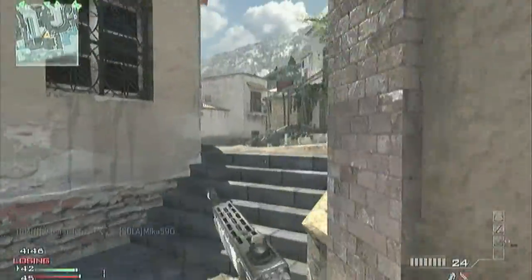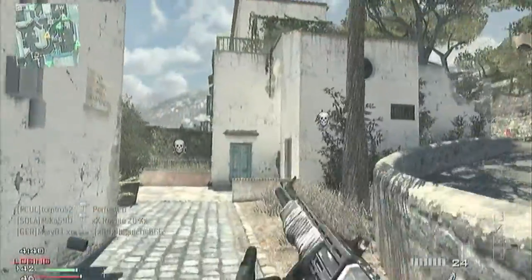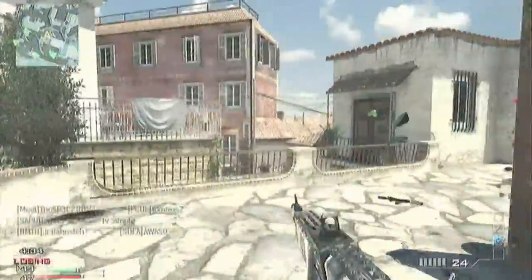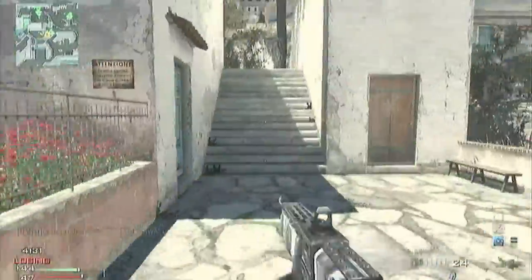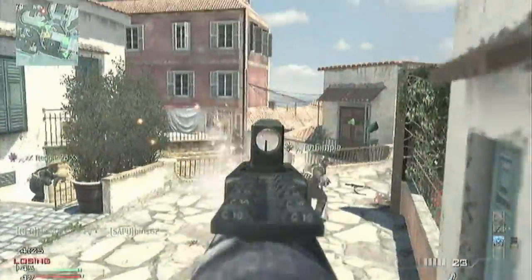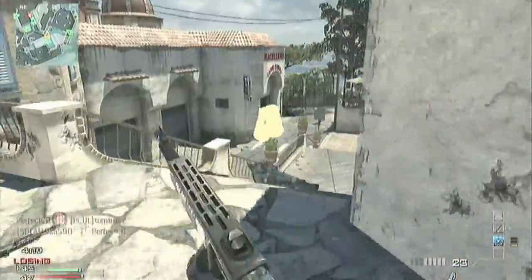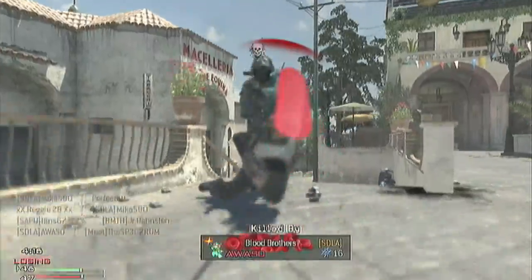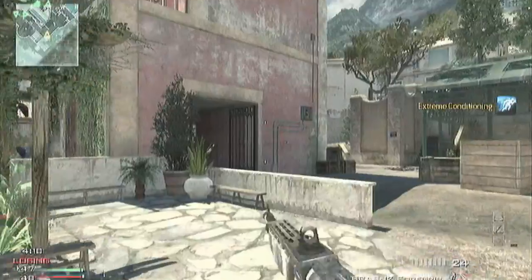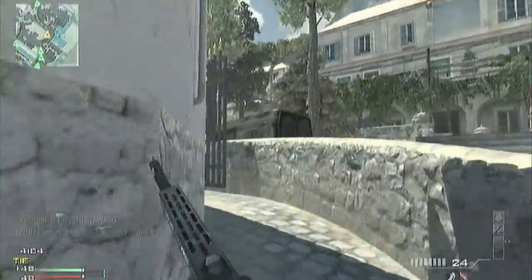The Striker, on the other hand - I came across two guys using it today, one in this game and one in the first game I played. The first guy did not do well. For the range the Striker is supposed to reach, it was not working as it used to - it has definitely been changed. If it's in close shotgun range it's still going to kill you, because the thing the Striker is good for is it's the spamming shotgun. It's essentially what would happen if you put rapid fire on a shotgun - you can put out so many shots so quickly they just don't have a chance to respond. That's why a lot of people like the Striker.